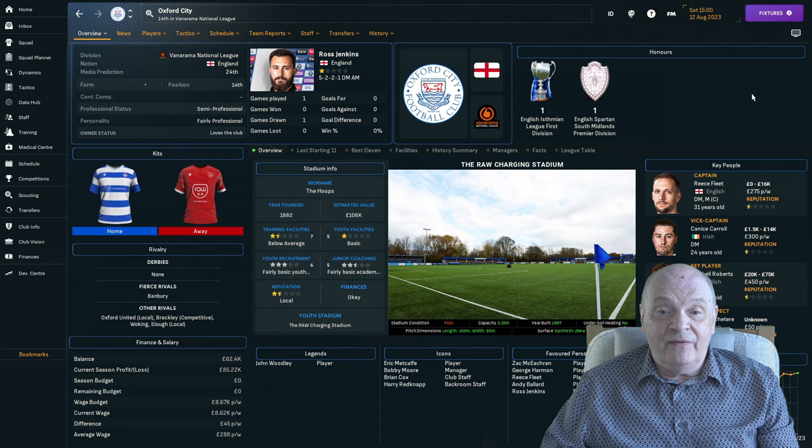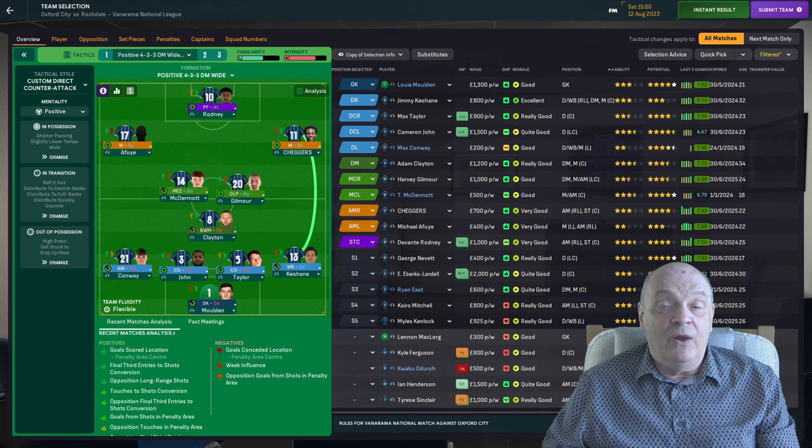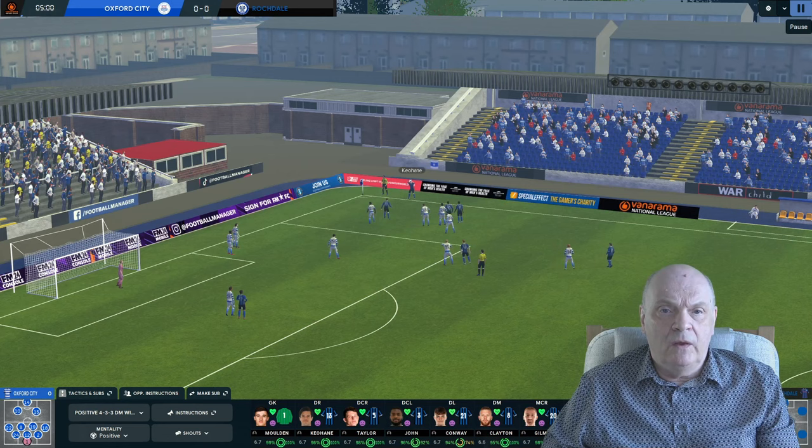The next game is an away game at Oxford — a 3,000 capacity ground. The media prediction has slipped to 24th for Oxford, so we should be able to get the points. Today's team has Moulden in goal, back four of Conway, John, Taylor and Keane — I've brought in a central defender who's a bit taller. Midfield three of McDermott, Gilmore and Clayton with roles switched around. Wingers are Afayi on the left and Cheggers — as he's now nicknamed — on the right. Rodney up front. Sinclair is out today with an injury, and Oxford are playing a very defensive system, so we'll have our work cut out.